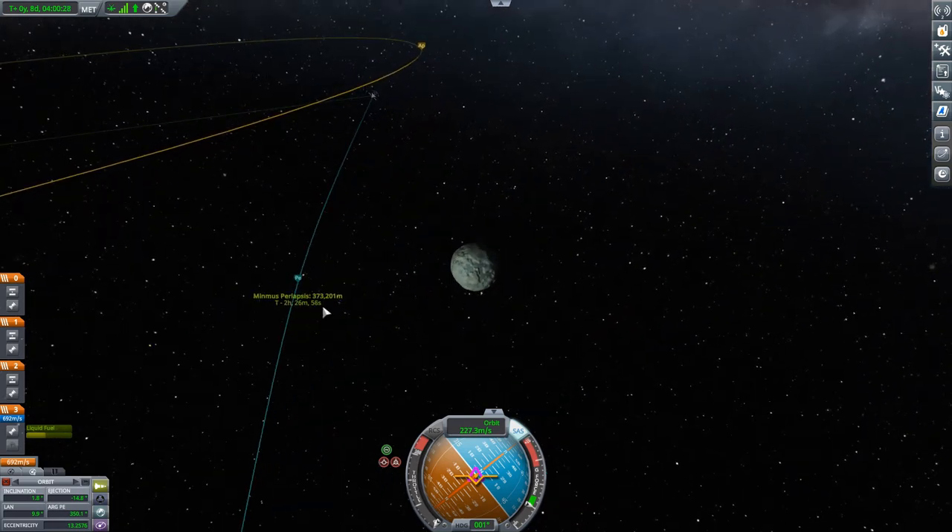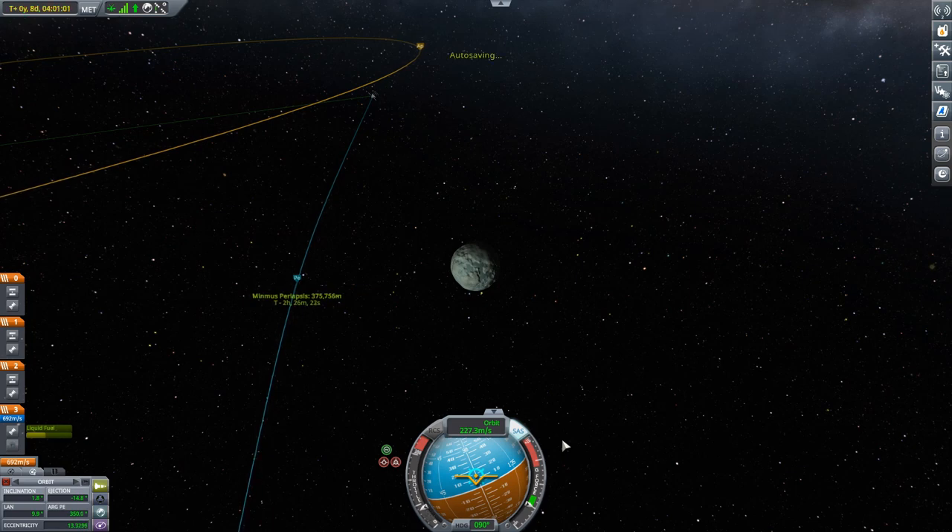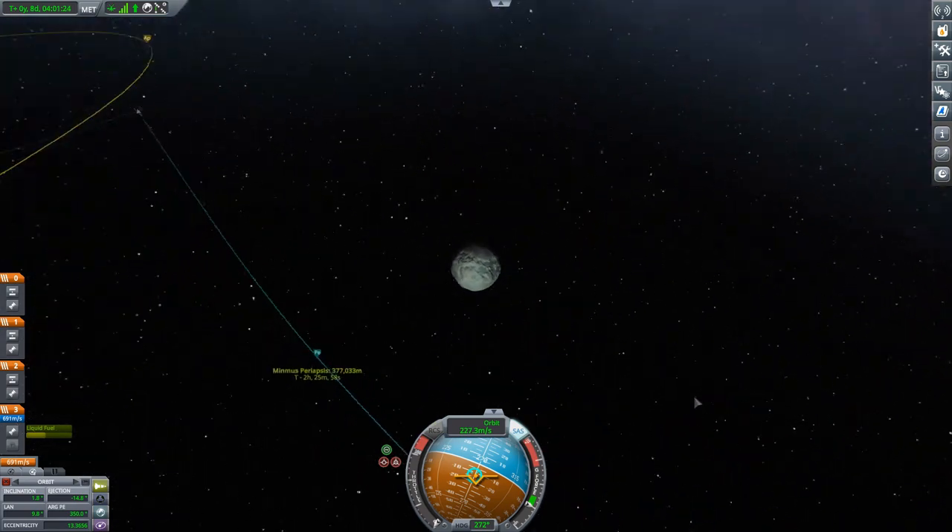We also want the periapsis to be at 377.035 kilometers, which means it needs to be a little higher. We accomplish that by burning radially outward — that's the radially-outward indicator. With thrust very low, we're going to burn until we reach 377.035 kilometers, or as close as we have patience for.